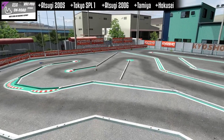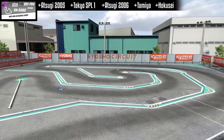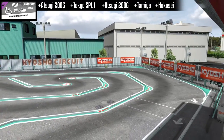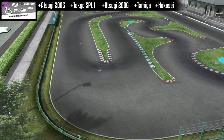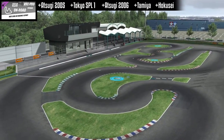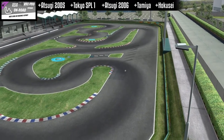And here we have Atsugi 2006. This is Tamiya — Tamiya Kakagawa, Japan — and it's used for a lot of national and international championships.